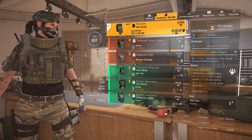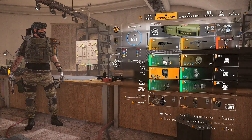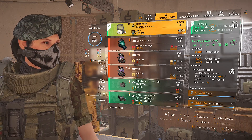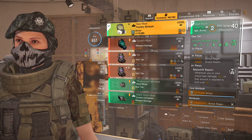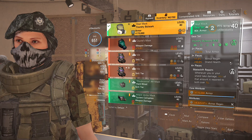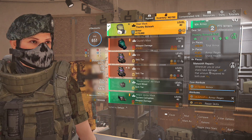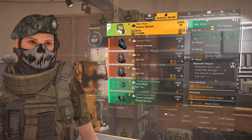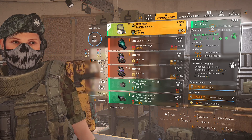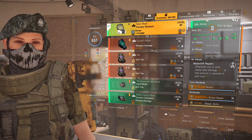For the four-piece we're using the Foundry set — very easy to farm in targeted loot or the Summit with personal loot set to it. Stack armor and armor regen on all pieces. You get 10% total armor, 1% armor regen, and 50% shield health. The four-piece bonus, Makeshift Repairs, is the key: when you or your shield take damage, 20% of that amount is repaired to both of you over 15 seconds — like a stagger mechanic, much easier for your healer to deal with.